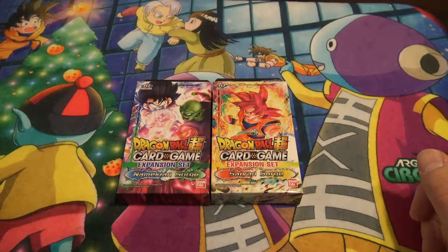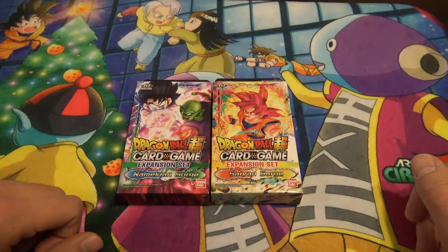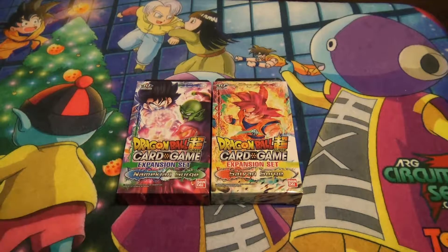Hey guys, welcome to another episode of Zenobun. Today we're gonna be opening up one pack of the two new expansion sets, Piccolo and Goku. Iris is gonna be starting off with the Goku.